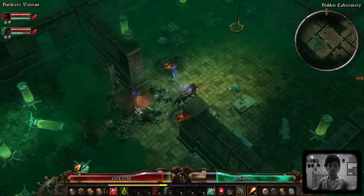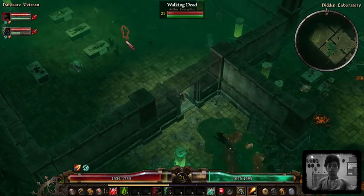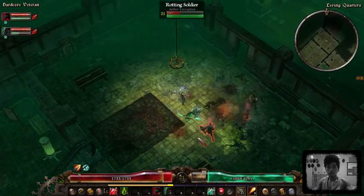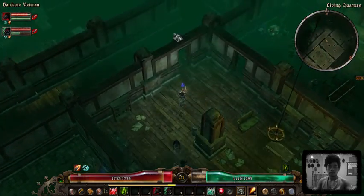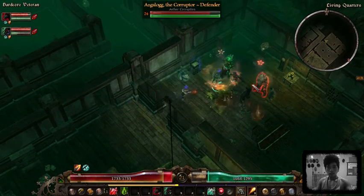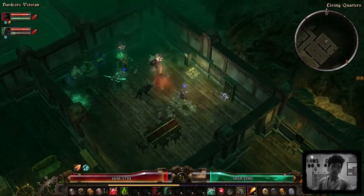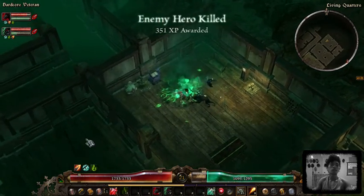I've played so many pet builds for a long time. I've been playing pure summoner builds since Path of Exile — SRS, skeletons, Spectres, flame golems, even the Twins. And I'm just getting tired of playing a pure pet build, a pure summoner build. I want to make this hybrid work.